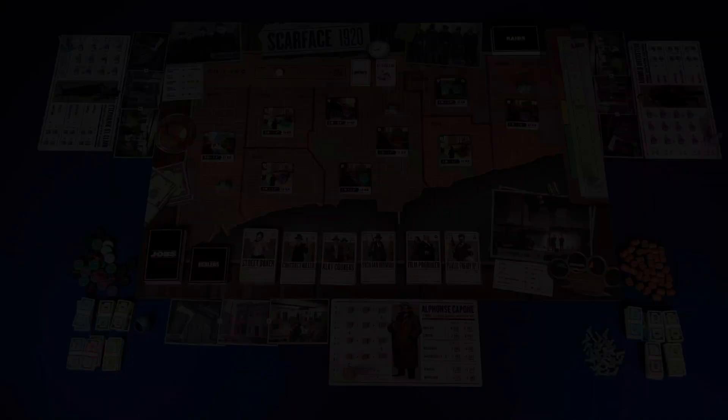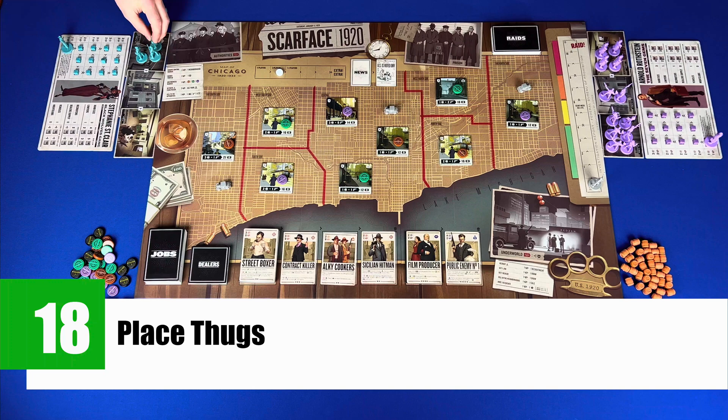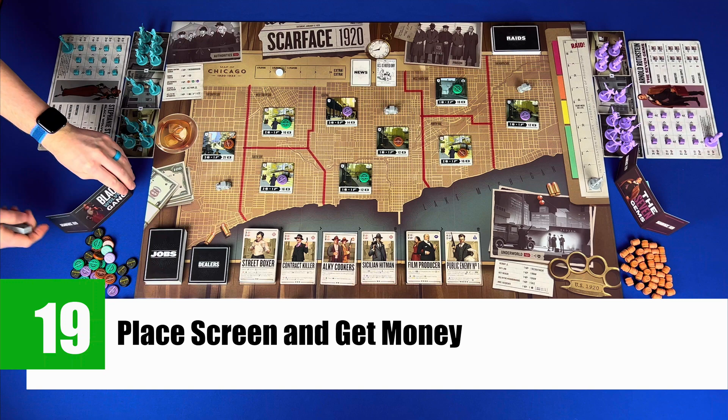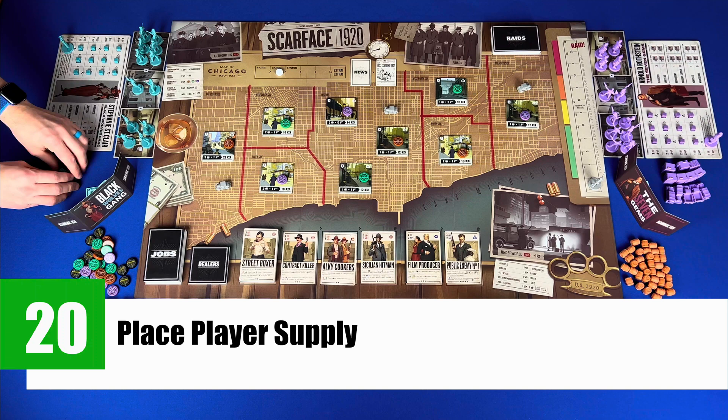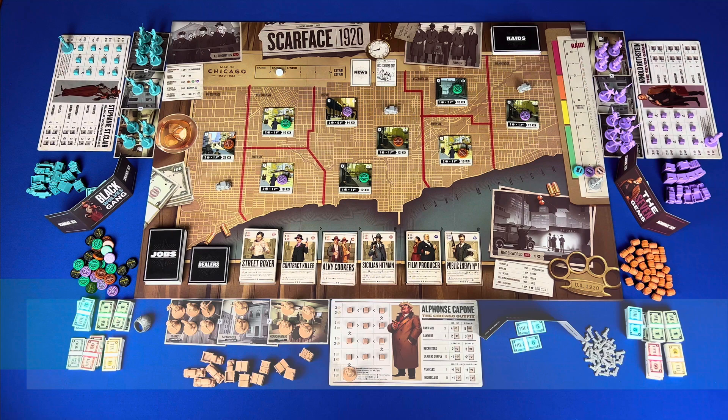Step 18, place thugs — place the thug board above your player board with six in the slums, two in the safe houses, and four in the headquarters. Step 19, place your screen and get 10 in money behind your screen. Step 20, place the markers, cars, and trucks next to your player board. Step 21, place the crime rate marker on one. Step 22, create and draw gang members — set aside your right hand cards, shuffle the rest, and place face down, then draw the top three to form your hand.